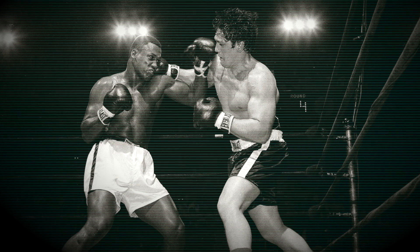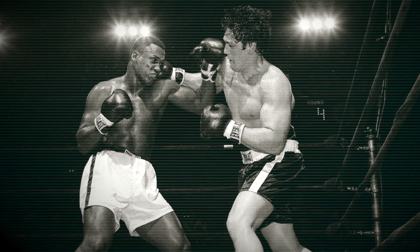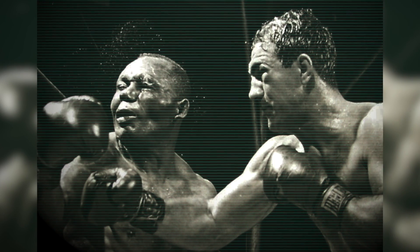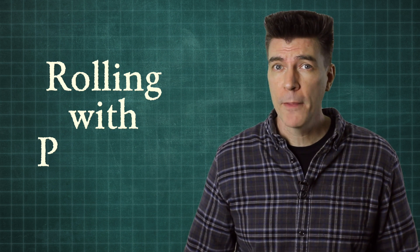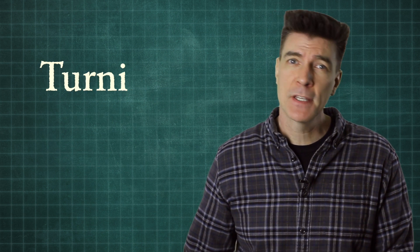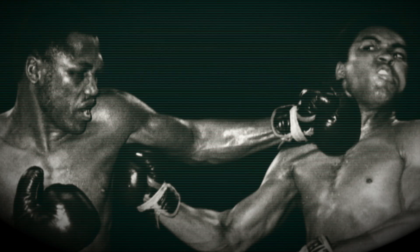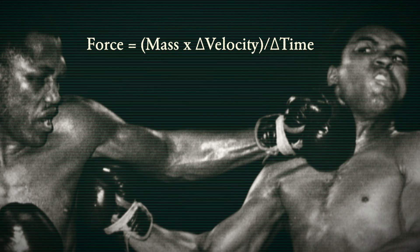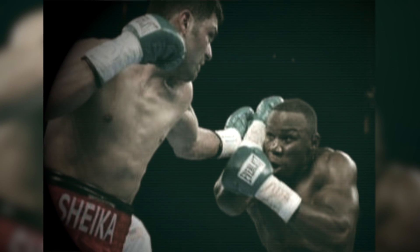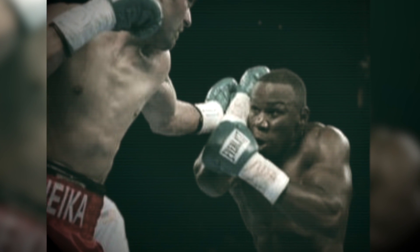When a pro fighter throws a punch, oftentimes you'll see him tuck his chin into his shoulder. That way an incoming blow will either hit him on the shoulder or high on the forehead instead of square on the jaw, which can be a big problem. A fighter can also roll with the punches, moving his head in the same direction that the incoming punch is moving — that reduces the net velocity between fist and head, thereby reducing the force of impact. Or a fighter can interpose his hands or arms to absorb some of the impact with a body part that is less vital than his head.